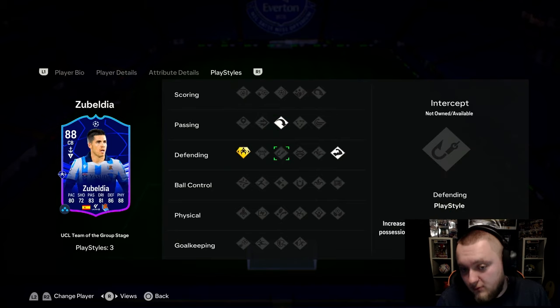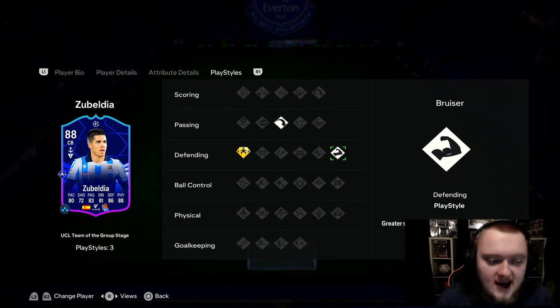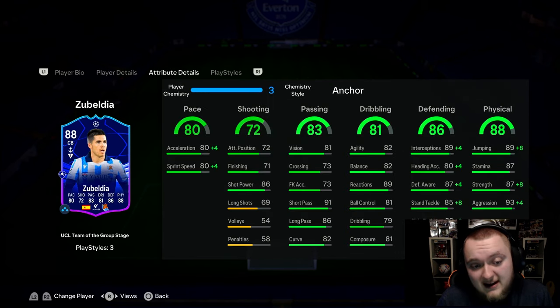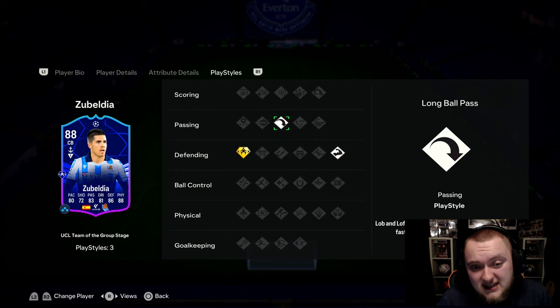Of course, Jockey Plus, Long Ball Pass and then Bruiser. I think this card is going to be incredible in-game. We're going to test him out here today. He's got good shooting, which doesn't really matter. He's got a good pace split — 80 and 80. Really, really good passing. He's going to be so good for flinging balls in over the top to your full-backs and stuff like that.